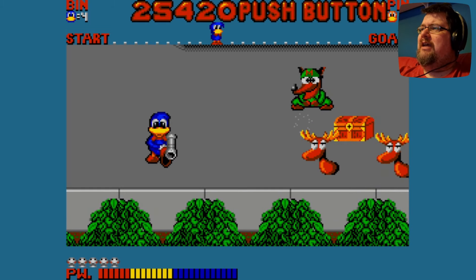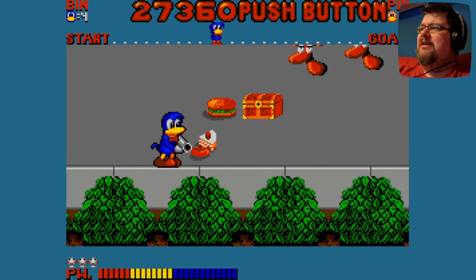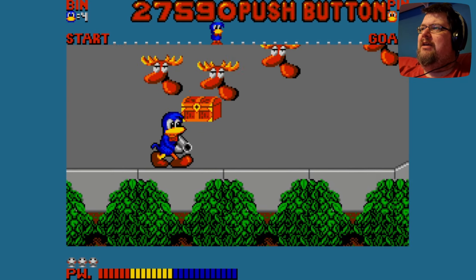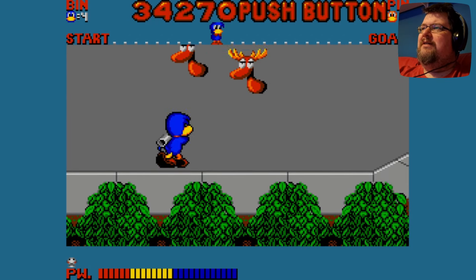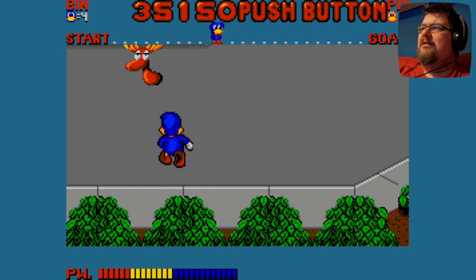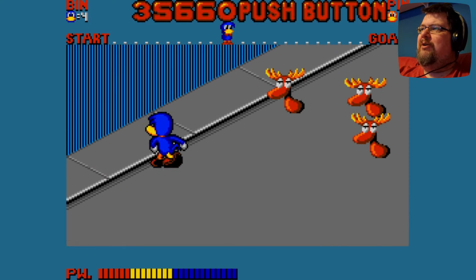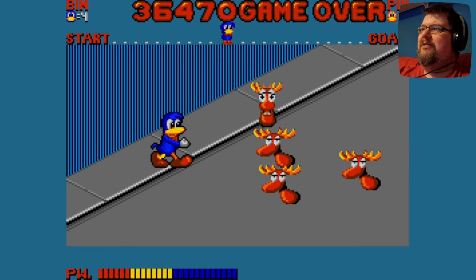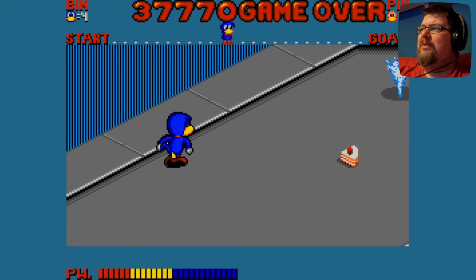Whoever wrote the Wikipedia article thought the health bar at the bottom was unusual. I have no idea why, because a health bar like that is not unusual at all. I think they were trying to make the point that at the time it was more common to see health bars of a single colour — but really all that's doing is showing when you're in good health, when you're in moderate health, and when you're in critical health, which is helpful information.